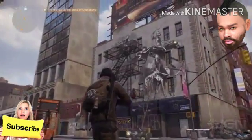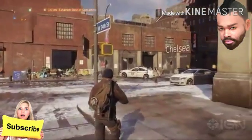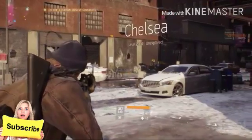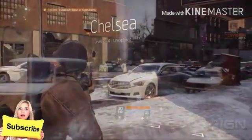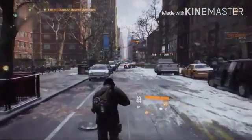On your way to the base you're going to cross the Chelsea area. As you move through the world, you'll come across lots of different people: civilians, enemy factions. There seems to be some enemy rioters over there — let's try to take them down.